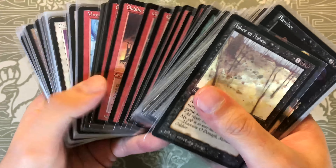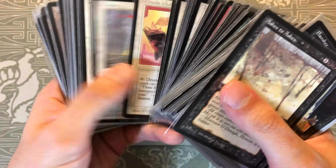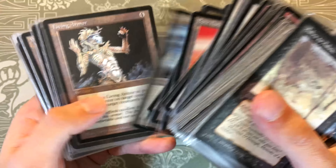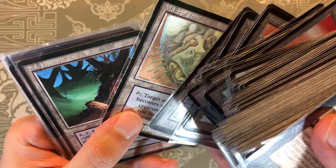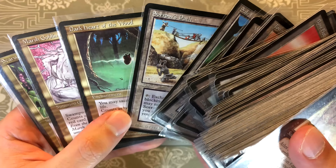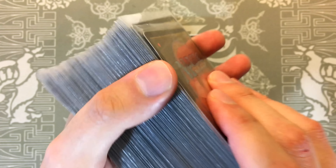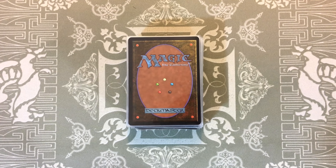First thing we're going to look at is a complete set of The Dark. It was advertised as Near Mint, and most of these cards are. When you get sets from an older period you can't expect everything to be Near Mint like fresh from a pack today — you kind of accept Near Mint minus. Unfortunately, a couple of cards were even less than that, such as the Maze of Ith, which is disappointing because it's one of the most expensive cards. I contacted the seller and got no response, so hopefully I can return that or replace the lower-condition cards.